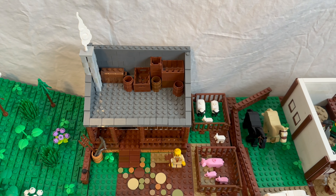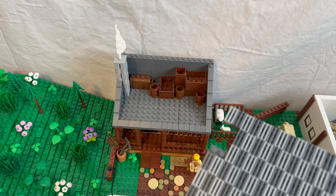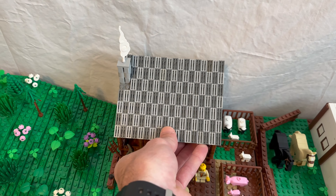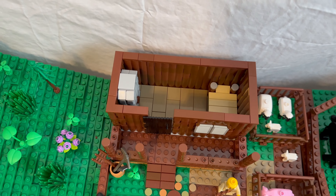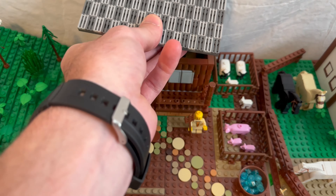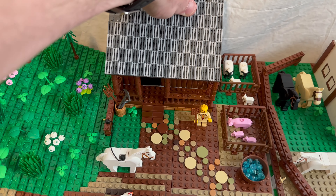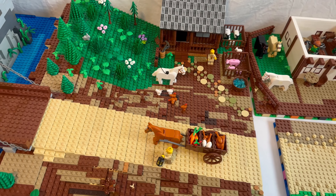Up here we have where the farmers can keep storage — just random stuff they want to keep up there. Then on the other side it's just a bed and a fire. I wanted to keep it simple, like they don't have very much — they're poor farmers. So that's the farming portion. I also added a bunch of dead flowers and stuff leading up to the path.